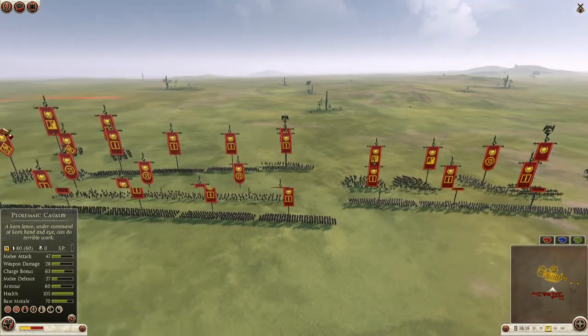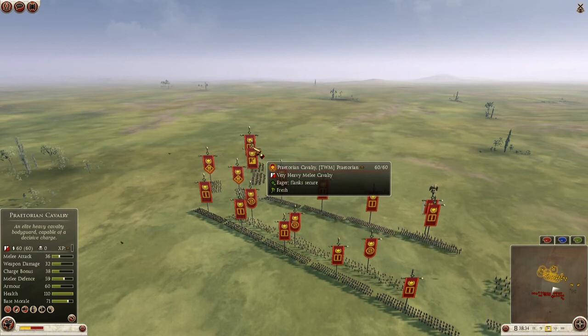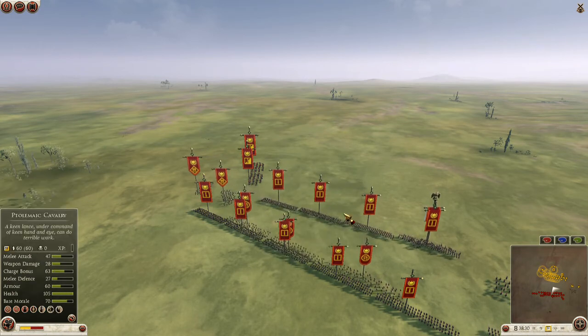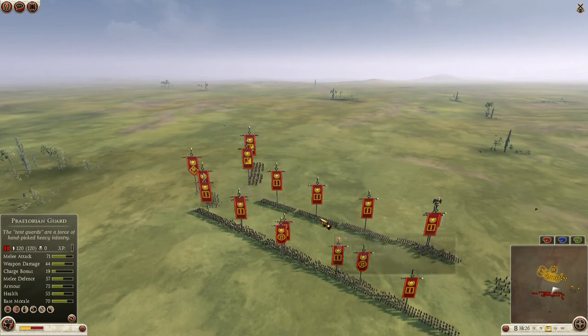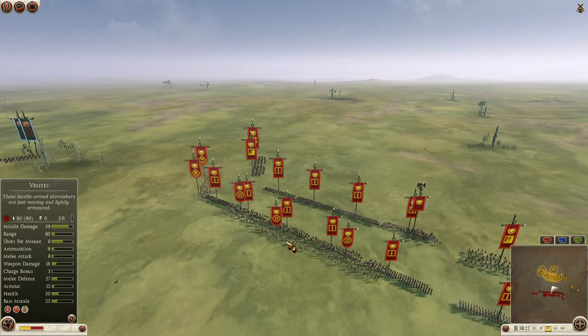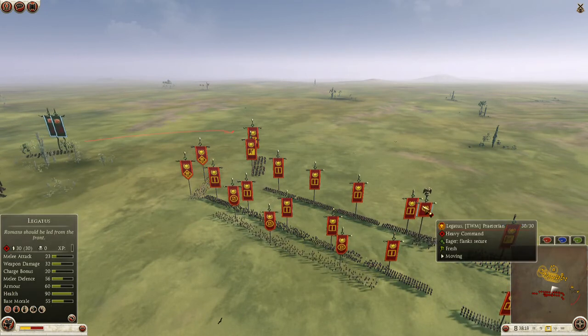This army over here, which is under Prietorian, has 2 Prietorian Cavalry, 2 Gladiator Spearmen, 4 Prietorian Guards, 6 Armored Legionnaires, 3 Velites it seems like, and a Legatus as bodyguard.